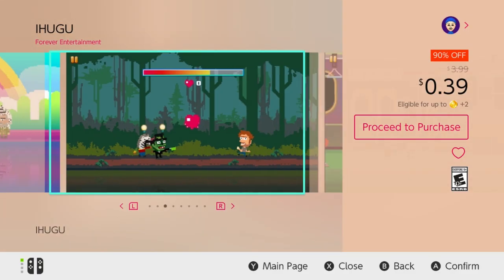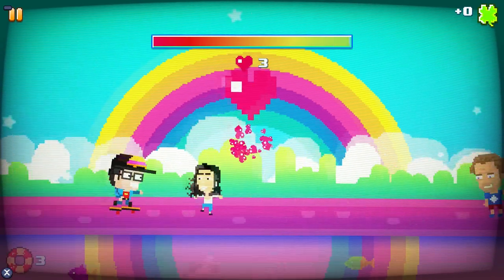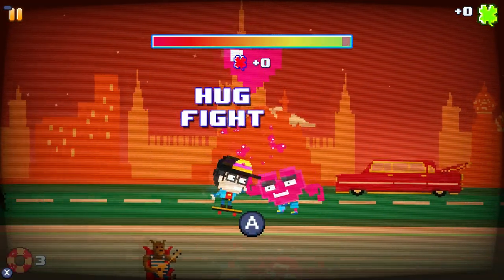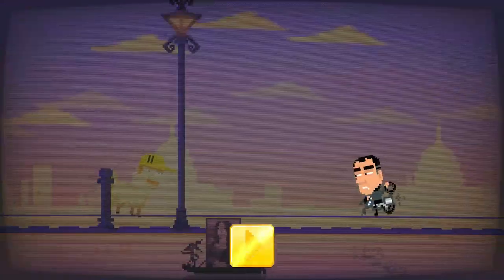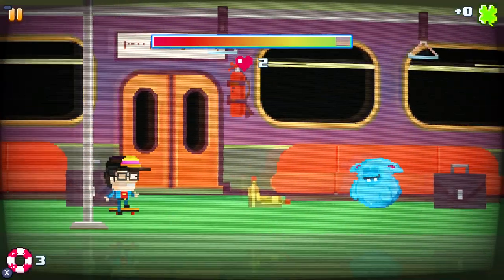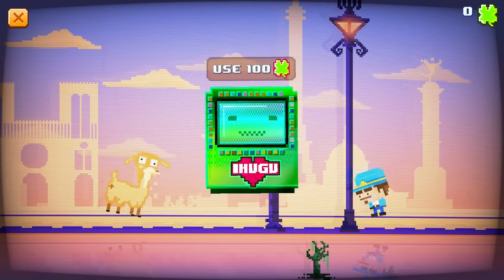I HUGOO, 39 cents. Have you wanted to play a game about hugging people? Then I HUGOO is the game for you. Your goal is to hug everyone you cross paths with in one day. You hug all these pixelated colorful characters, but you can only hug them once per day. The game is simple, yet colorful. It overdoes it a bit with the pixel art — almost too colorful — but the game itself is entertaining enough to play.